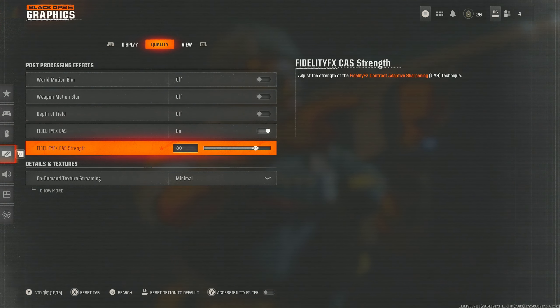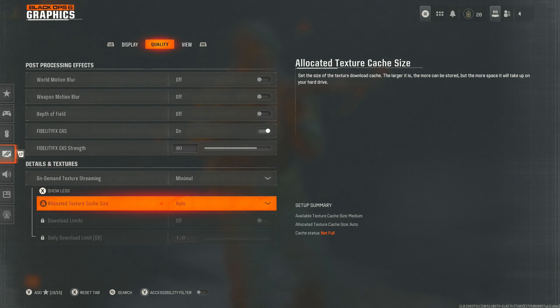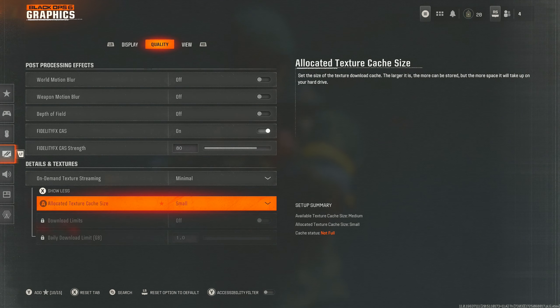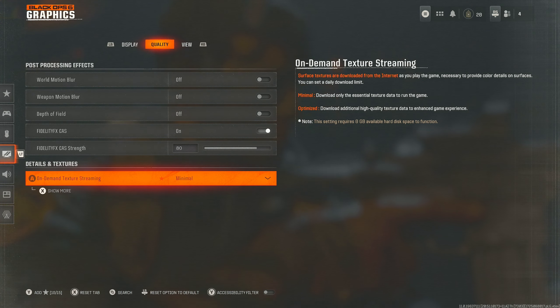Fidelity cast — have this on. I've got it set to 80 because I had it on 100 and it didn't feel right in this game — it seems to behave a bit weirdly, possibly because of the beta. Anywhere between 60 and 80 will do well; 80 is my personal preference. On-demand texture streaming — I've tried both and this causes me lag even with really good internet, so go with minimal, and also change the cache size to small. This will stop it downloading as many textures while you play, giving you better performance and a crisper gameplay.